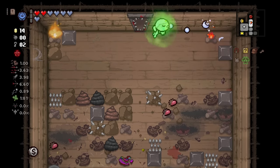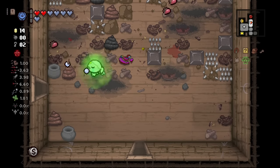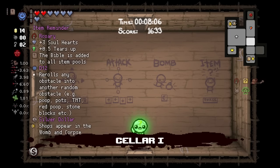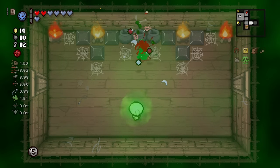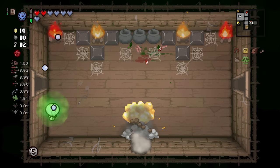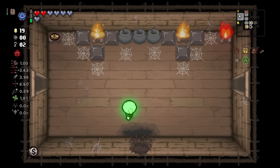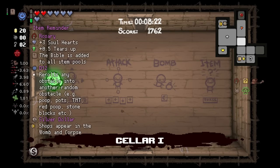I know that I rant and rave about the D-12 every time we find it, but seriously — did you not see what just happened? I mean, technically we're still on the first floor, but good lord. How much more value could you possibly want? We could have even bombed our way into the Seeker, which I'm going to do anyway. And we got Keeper Sack, and there's a Nickel in there as well. All of this was the direct result of the D-12. I'm just saying.